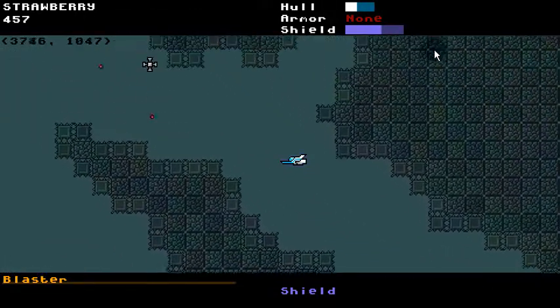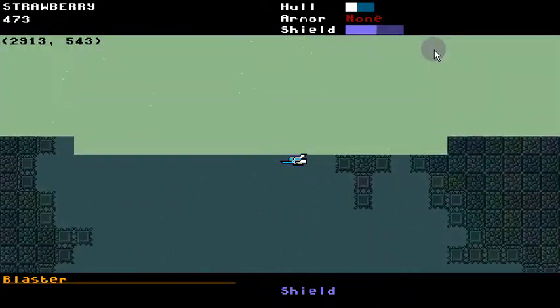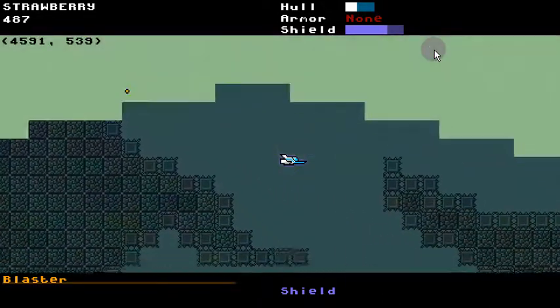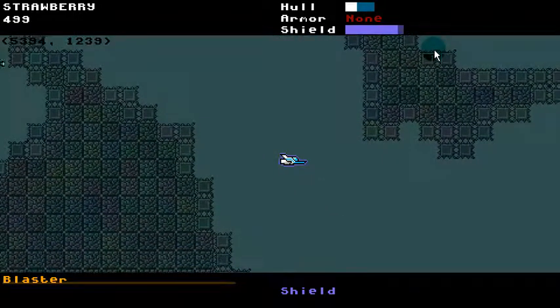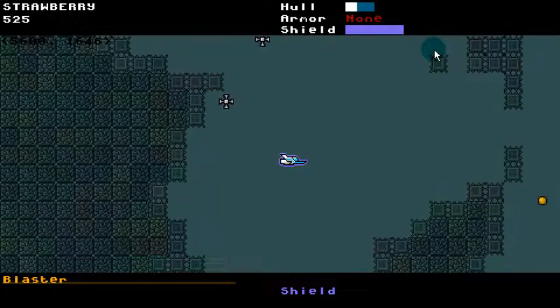I'm already having some balance trickiness. I've been tweaking weapon damages and firing rates ever so slightly based on things I notice, and also how powerful the weapons can be depending on depth. I'm just going to have to change so much of it as I go — it's an ongoing process. As I add new enemies, what's balanced is going to change.